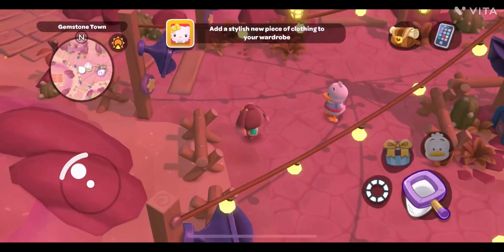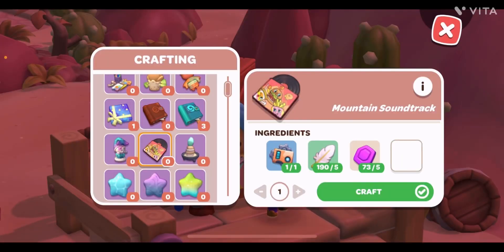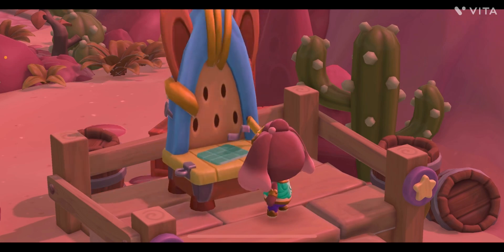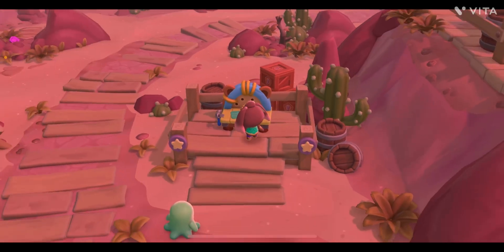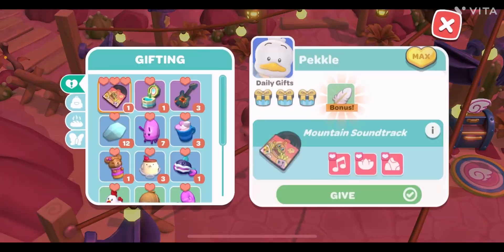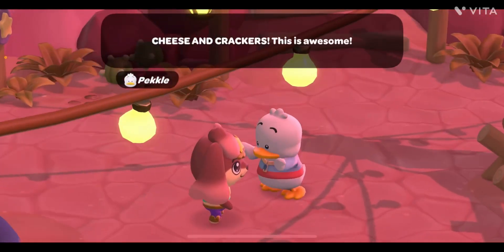Now we go to Pekkle. Pekkle likes a three-star gift which is a soundtrack — these are the ingredients needed. I'll craft only one since I've also maxed Pekkle's level. After crafting the Mountain Soundtrack, you can gift it to him. It's a three-star gift for Pekkle and he likes it.